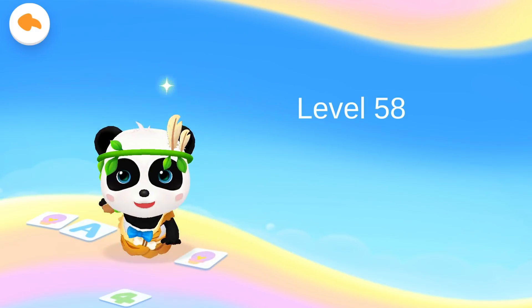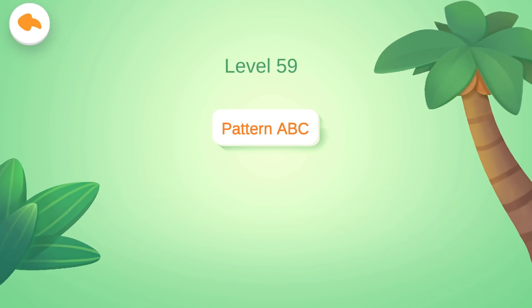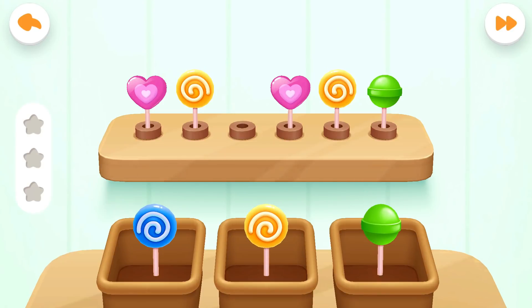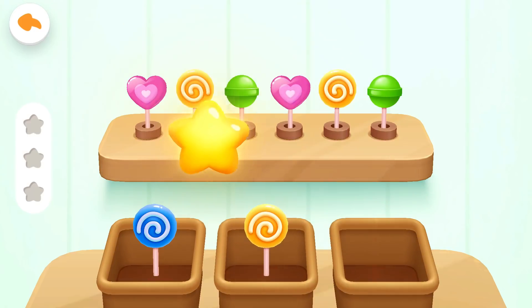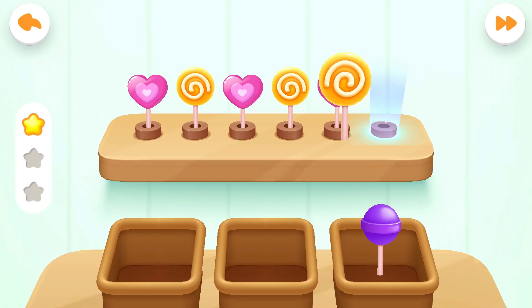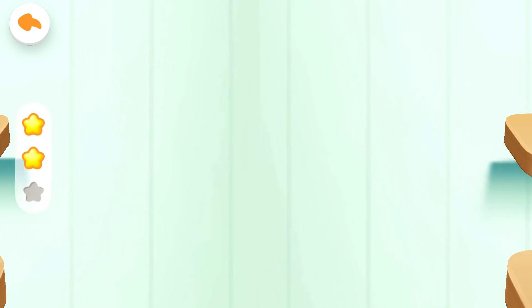Level 59: Pattern ABC. First question — let's find out the pattern and put the correct lollipop on it, then the supermarket can be open for business. Correct answer! Second question. Get the scores! Third question.